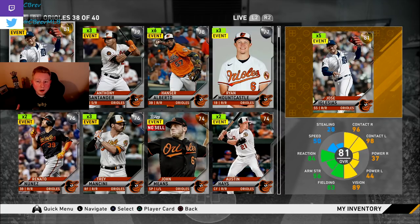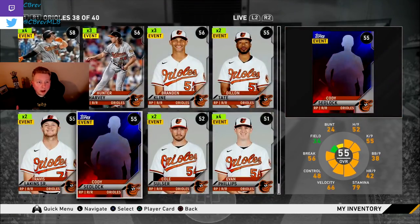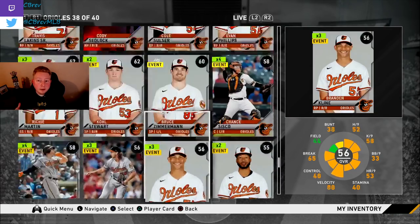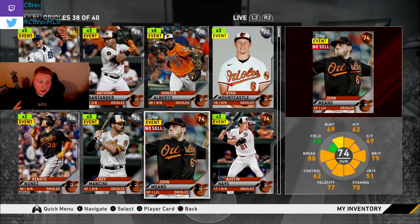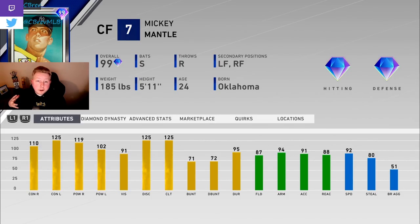A lot of the cards you're going to be seeing and pulling on launch night are called live series cards. These are the actual 40-man rosters from real life baseball, and they have cards in game. They can be diamond, gold, silver, bronze, and as low as common. The live series collection involves collecting all 40 of these cards, locking them into your collection, and doing that for all 30 teams — with a huge reward at the end. The reward last year was a 99 Mickey Mantle card, and I would bet the house that this year it's going to be 99 Hank Aaron.